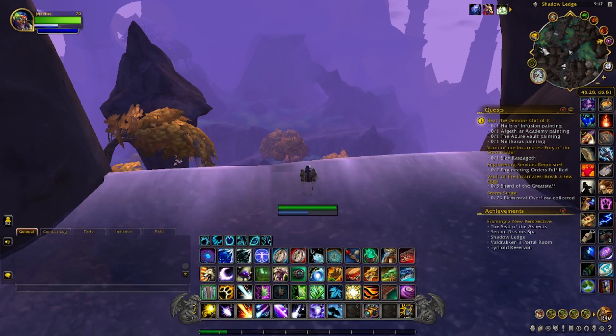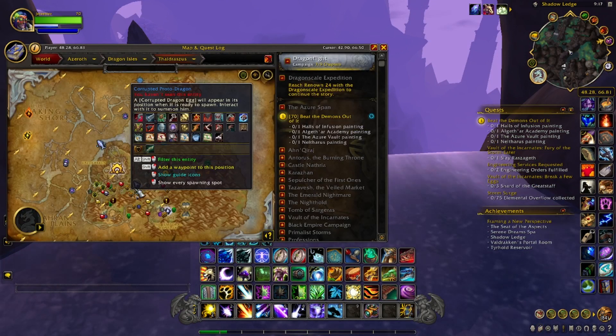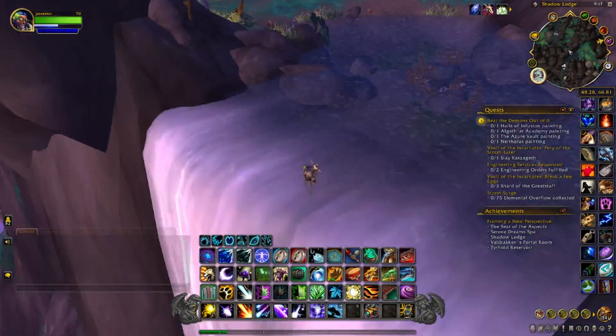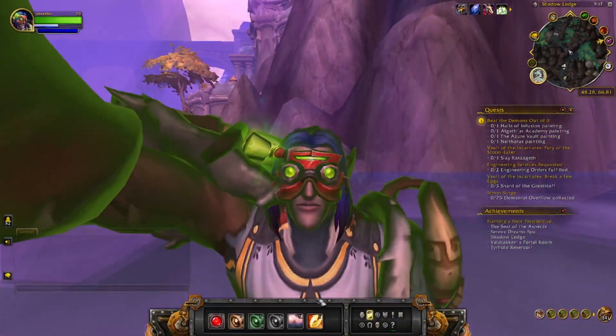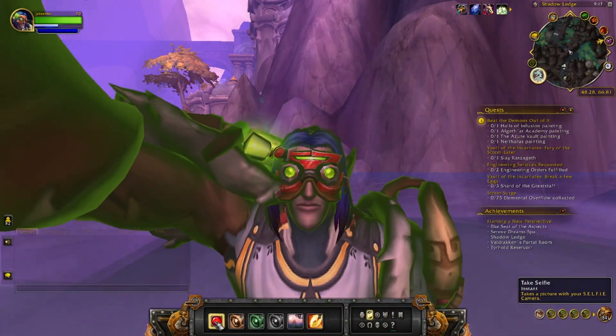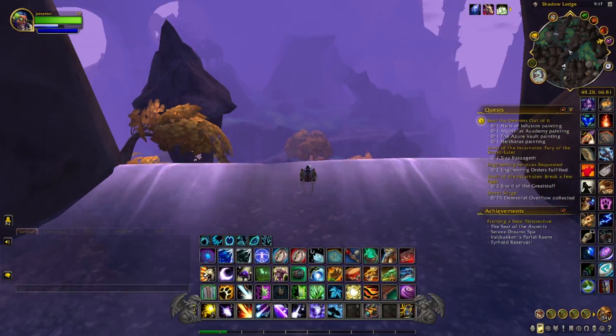The next location is Shadow Ledge — we backtracked a little bit so I'll fix that in the description. It's located right around here and you want to stand on a waterfall area, because that's where the purple light is going to shine. We take our selfie and we did get credit. Let's get the next one.